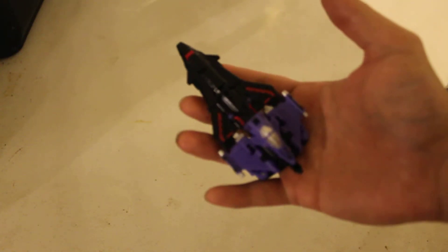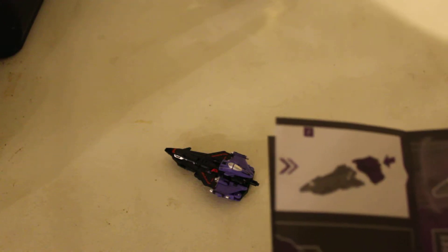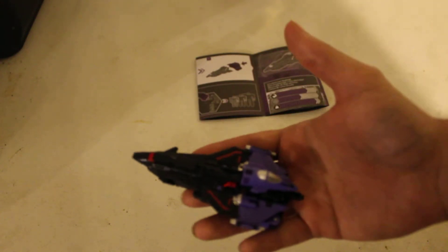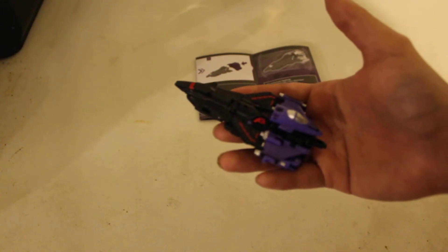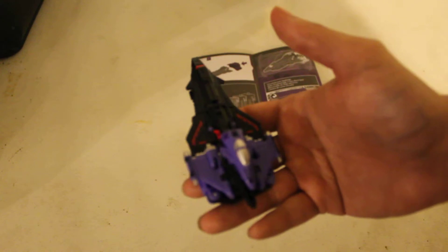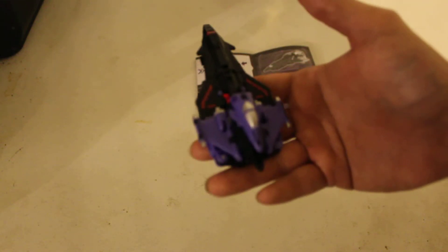And then this is its combined micromaster — I wanted to call it a targetmaster but it's a micromaster, also known as Armada minicons — its weapon mode. And this weapon, I'll tell you, it's called the 'circuit stream spy blade.' I don't know where they're coming up with these names — I can see 'stream' because they're little jets, you know. But everyone else is just calling it the dark star saber, which is what I feel it looks like.